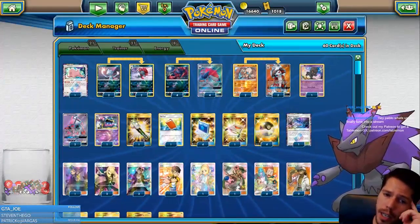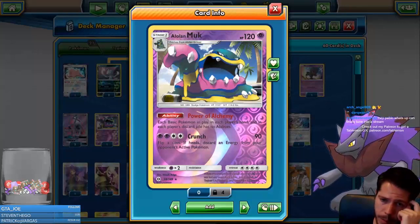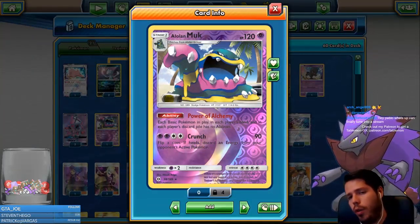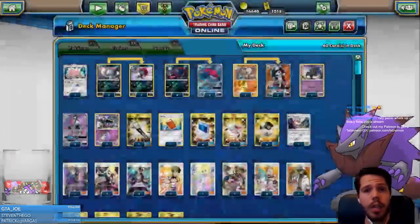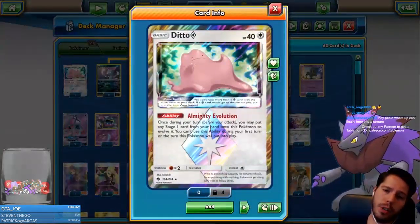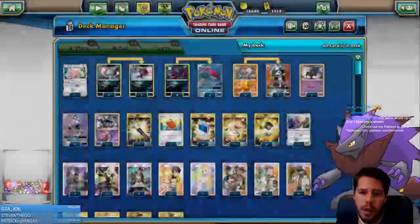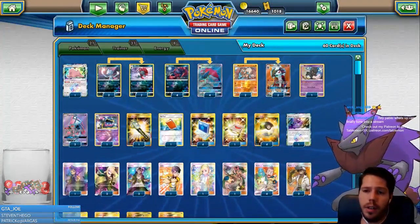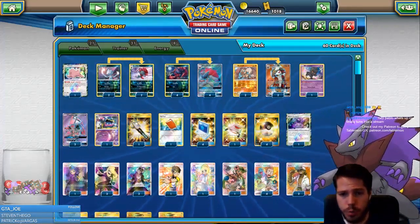We have a 1-1 Ditto and Alolan Muk line. Alolan Muk's ability Power of Alchemy shuts off all opposing basic Pokémon abilities, including ours. Ditto with Almighty Evolution can evolve into Muk but can also become a Weavile, a Lycanroc, or a Zoroark — so we're essentially playing an extra of each. We also have one Marshadow with Let Loose and two Tapu Lele for support.